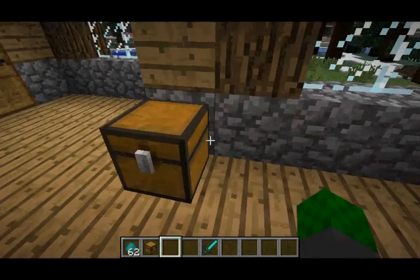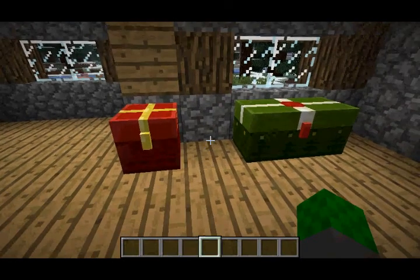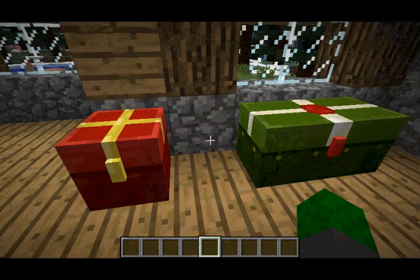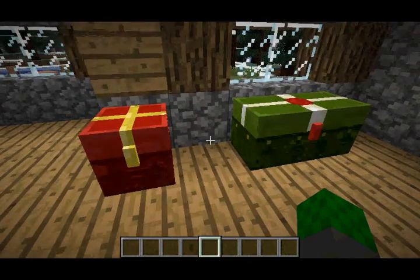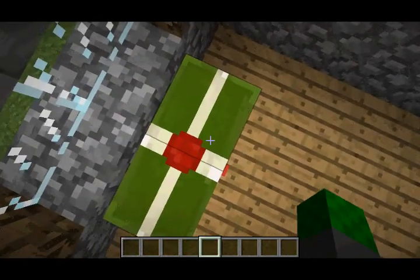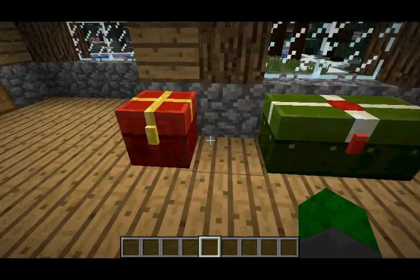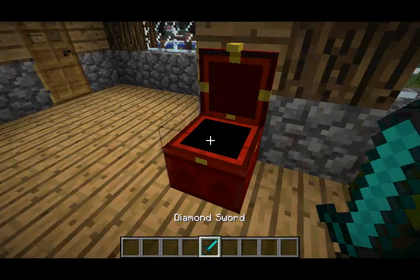They've apparently added some new Christmas textures for chests. The texture files are XmasChest.png, LargeXmasChest.png, and Skis.png. The XmasChest and LargeXmasChest textures look like chests shaped like Christmas presents. The game is supposed to automatically use these textures on December 25th, which is Christmas Day. But if you want to use them right now, just rename XmasChest.png to Chest.png and LargeXmasChest.png to LargeChest.png and it'll automatically use the new textures right away.